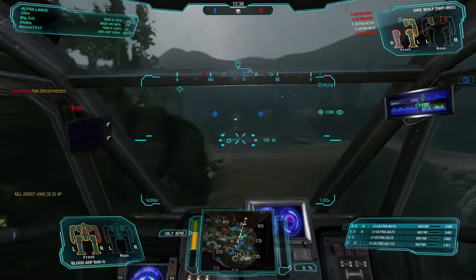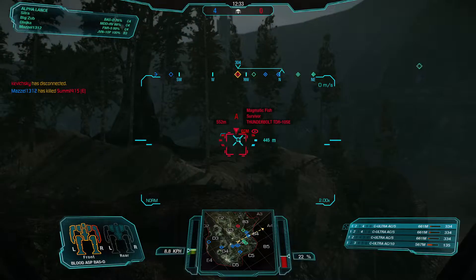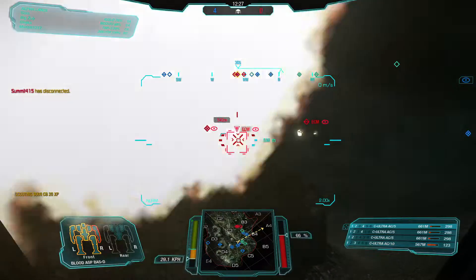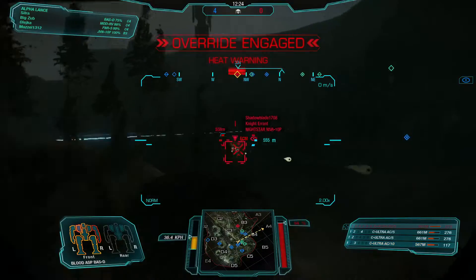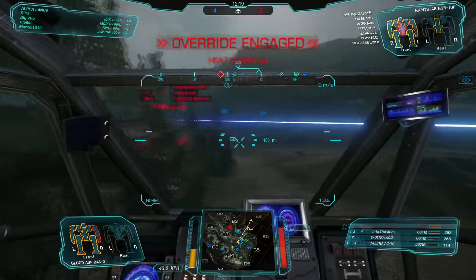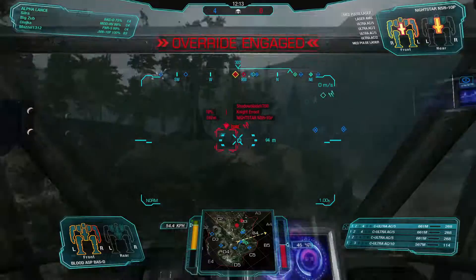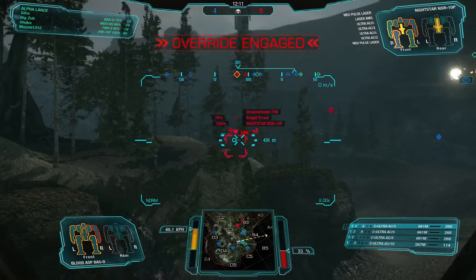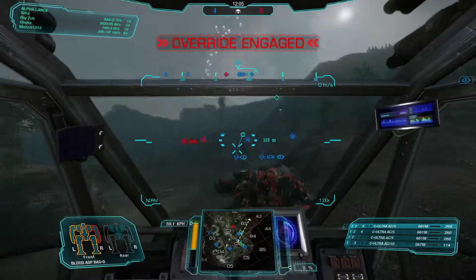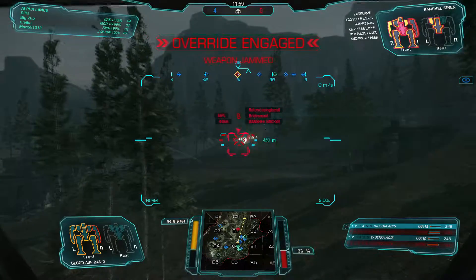One of the problems with the really high mount on the Bloodasp is obviously that the ears are visible. Like, you can shoot over hills really well, but that also means everybody can shoot at the ears you have. And if enemies just want to trade at ranges like this, this build works really well for trading. Essentially working at the effective range of these guns, which is just fantastic.